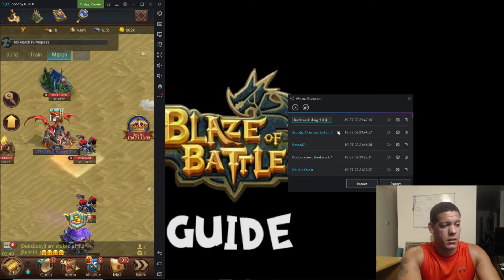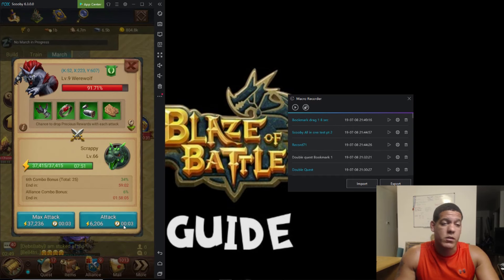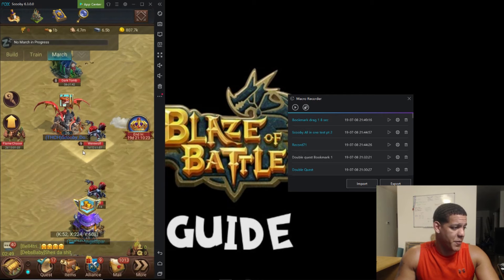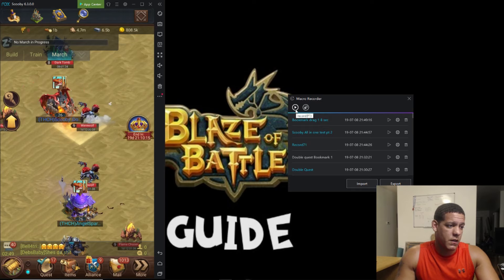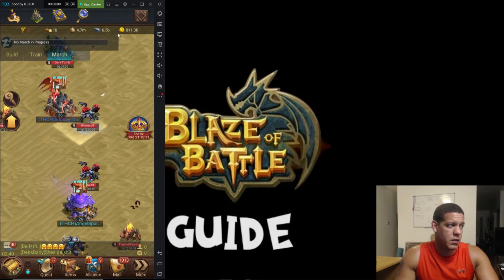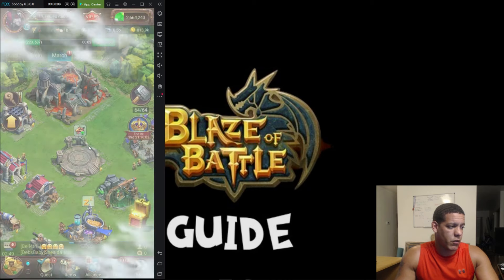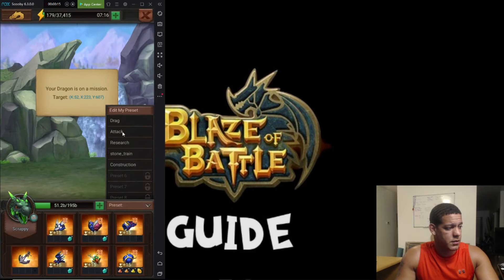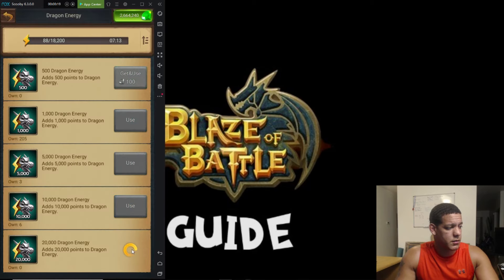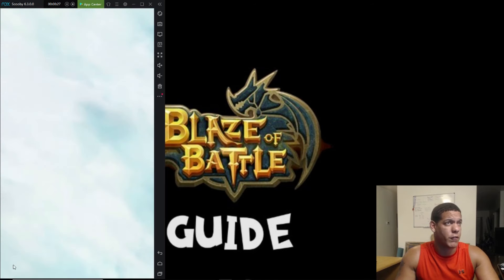I set the interval to eight seconds because if a monster is four seconds away, I take that and times it by two — so eight seconds is how long it takes. Now we have bookmark two. You do the same thing for that one, and then you can also have it go back to bookmark one and max hit it, then go right back to the city to refresh your dragon energy.